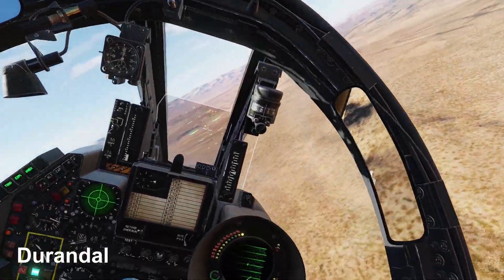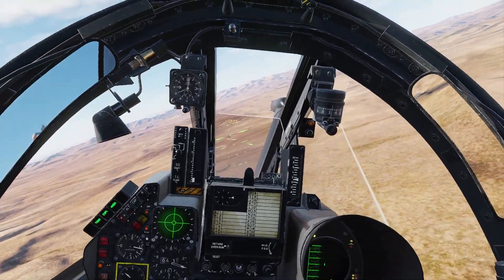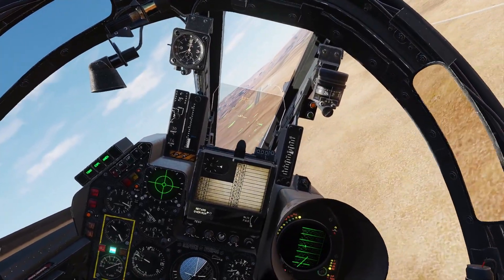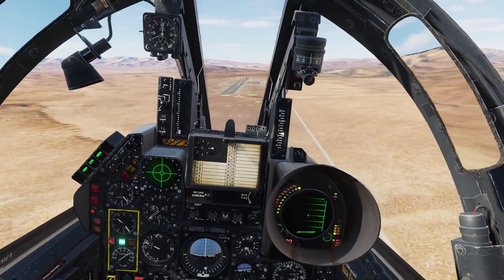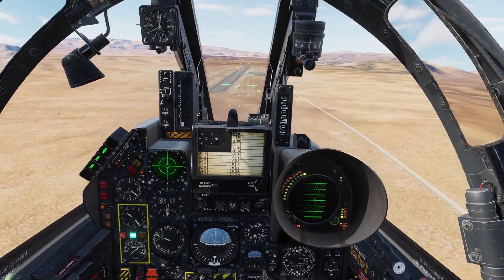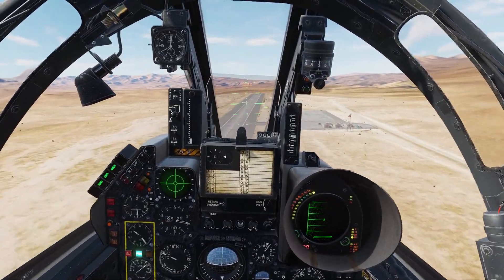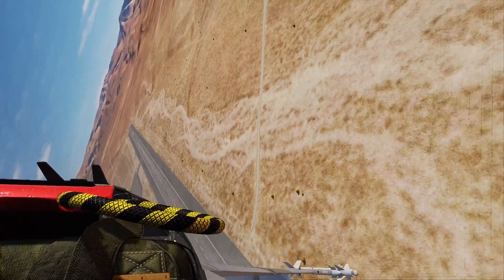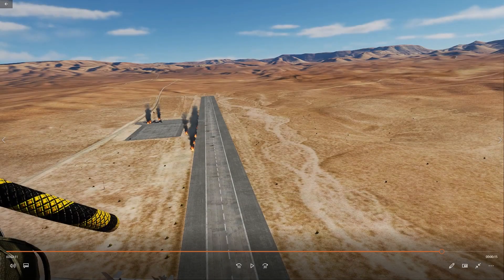Durandal is, in a way, a type of high drag bomb, designed specially for attacking runways. Remember to cut the runway diagonally so that its entire width is unusable for any landing attempts. Two planes cutting in different parts is even better. Diagonal approach, similar to high drag bombs — release when the runway touches the lower edge of the HUD. Bombs on target — and a short picture of the BDA here.